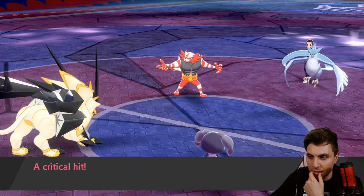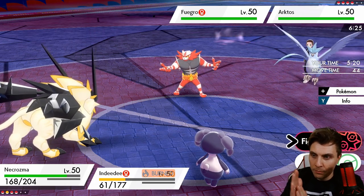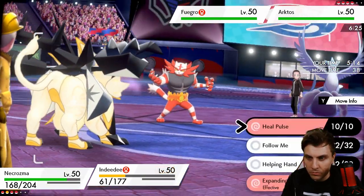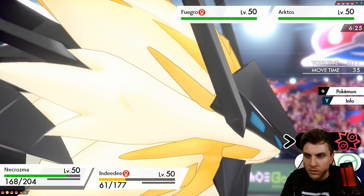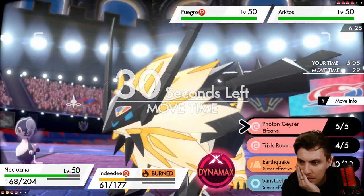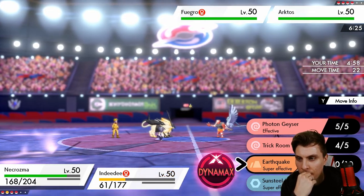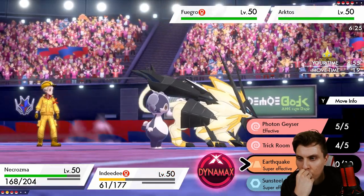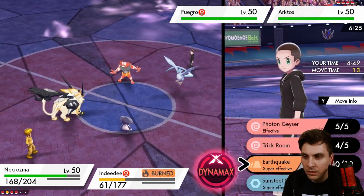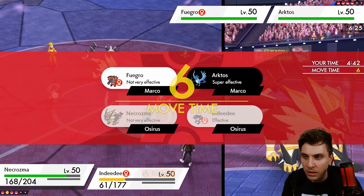We see the Ice Beam into Indeedee — critical hit. Not really what we want to see, with the Burn chipping away. But we're in a position now where we can Max Quake. We've got one turn of Trick Room — do we Max here or do we just bide our time? Because we could Max Quake, or Sunsteel Strike might not be a bad option, actually.